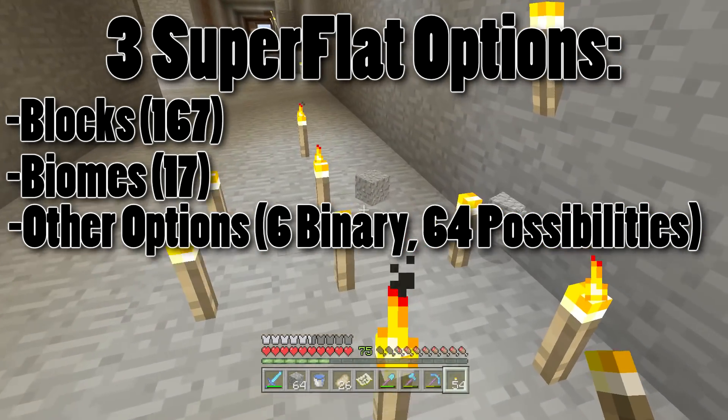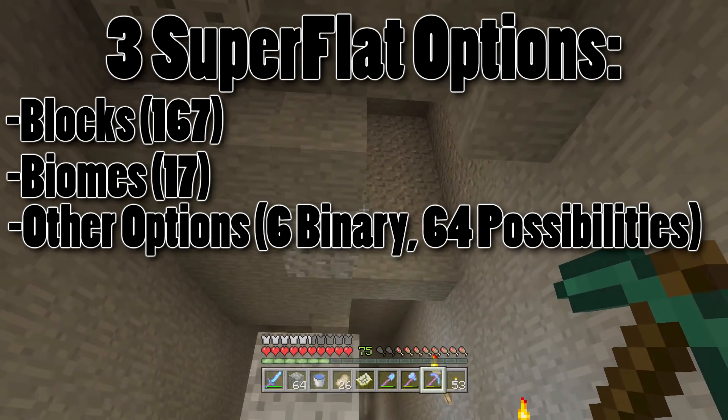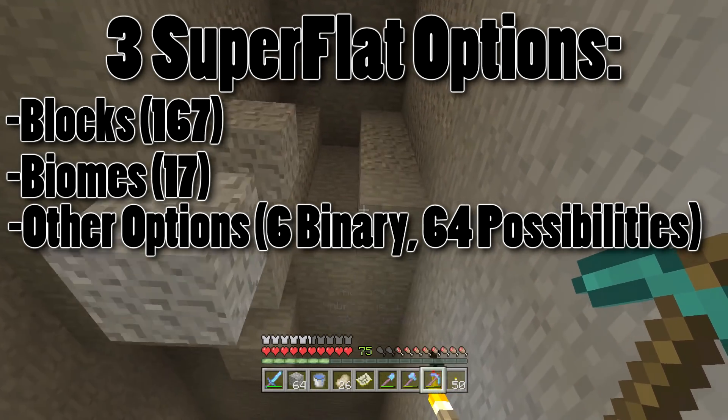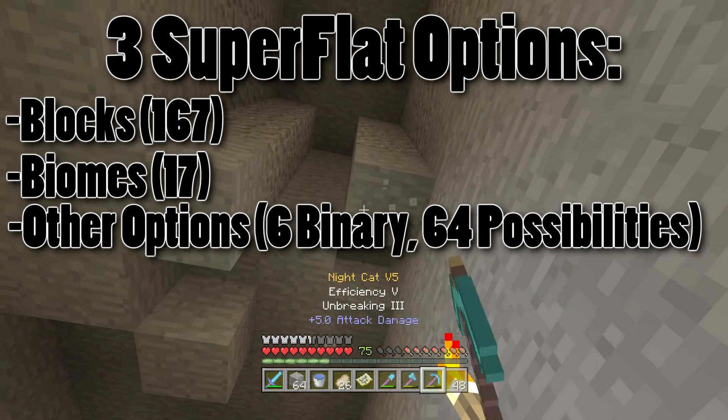Then we need to multiply that by how many different option combinations you can have. If you go to the other options, there's a whole bunch of different things, and it basically boils down to six binary decisions — yes or no — which means there are 64 different possibilities, like yes caves but no lava lakes, yes this and no that. There are 64 different ways you can go through that.